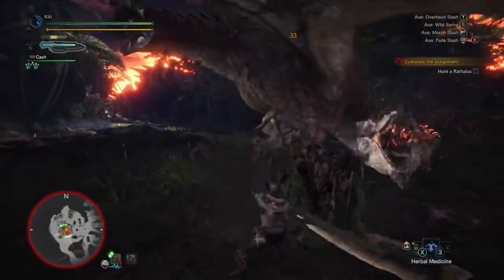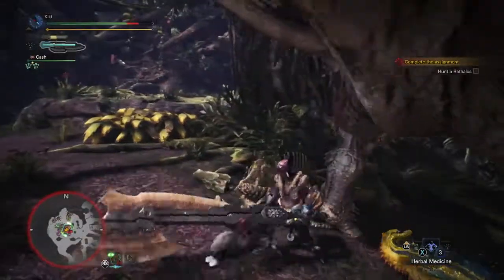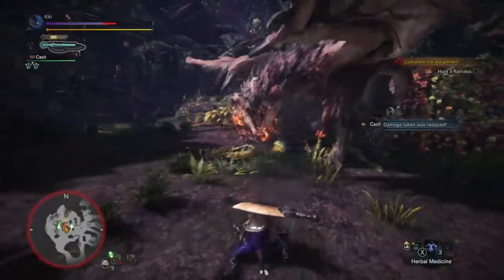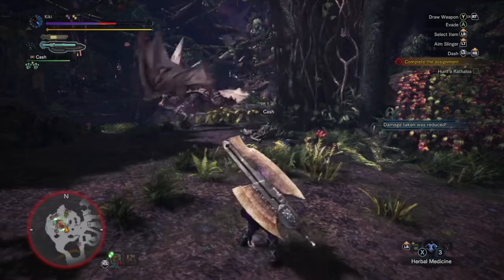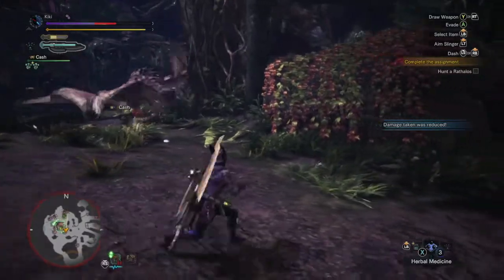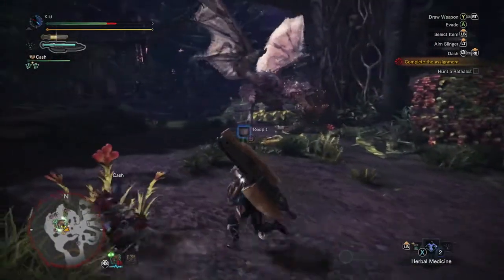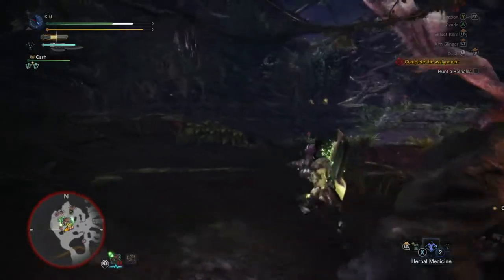We were thinking maybe we could catch it. We've done some epic, epic damage there. Again in a really good position. It's damaged us, so we need that herbal medicine — quick! Come on, shake it off. Herbal medicine on board and now we can go back in for an attack, possibly after a little potion. Then we can just round it for some more attacks, especially before it runs away.